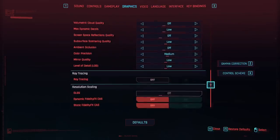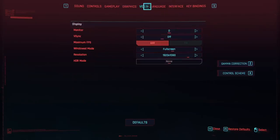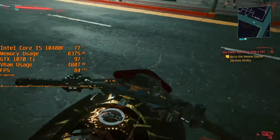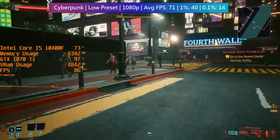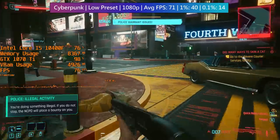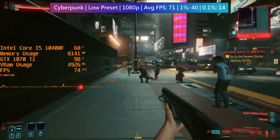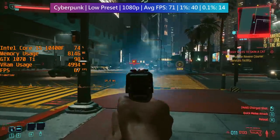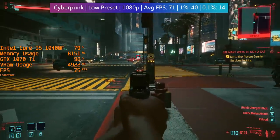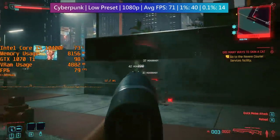On to Cyberpunk 2077 — here we're going to stick with the low preset, though I chose high textures and high crowd density because the game doesn't really perform much differently with both of these set to low, at least not with this hardware. I drove around Night City for this test, and while the average frame rate came back at 70 fps, there will certainly be moments where we see drops below this, as represented by the percentile figures. Before low, I tried medium settings for a bit, and while those options meant a more than playable frame rate, there were more drops and the drops were more significant.